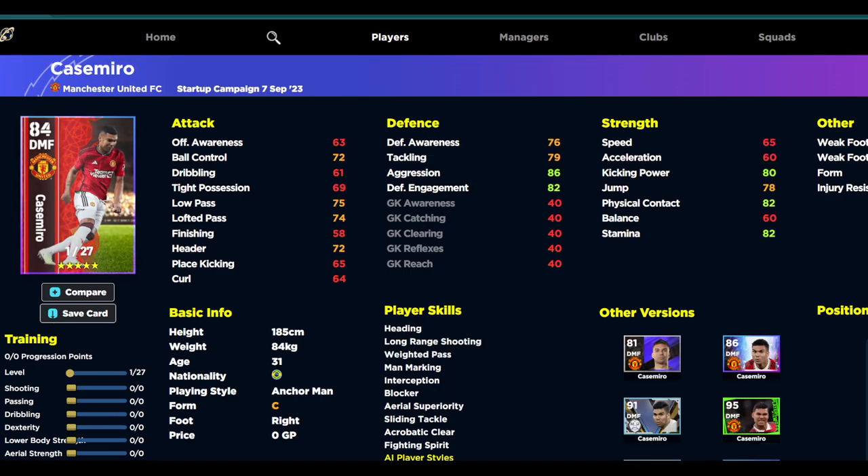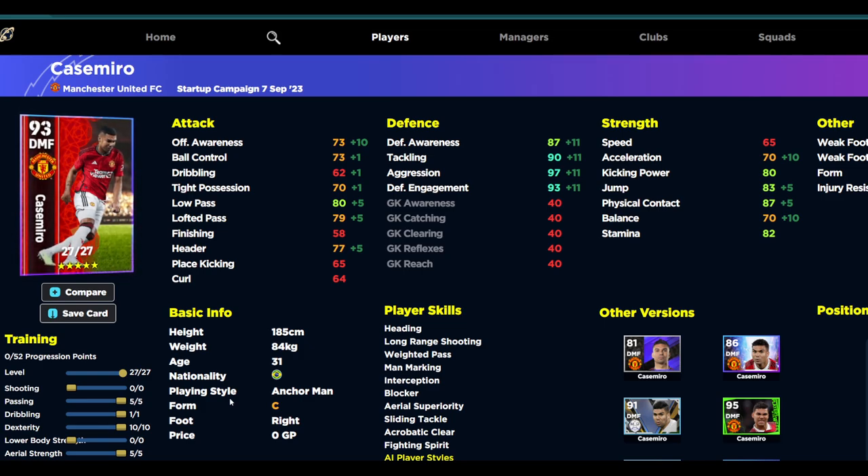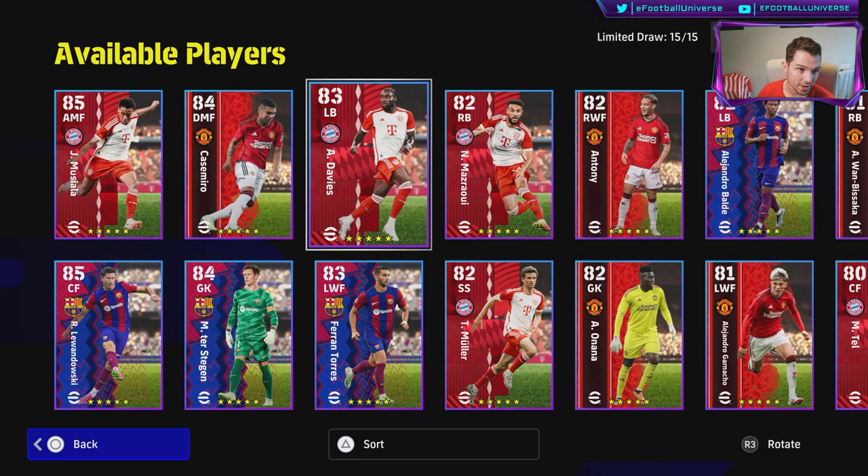Casemiro is one of my favorite DMFs in the game. Cap the aggression at around 97, get physical contact to about 88, and don't worry about speed and acceleration — he's essentially a midfield center back. Keep passing around 80, possession at around 70. A good build: 70 acceleration, 97 aggression, 87 awareness, 80 passing, 82 stamina, 87 physical contact — a very decent anchorman card.